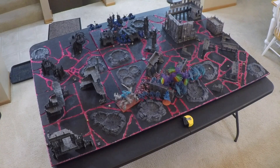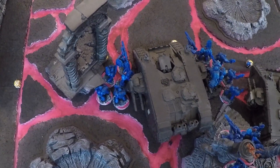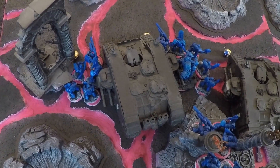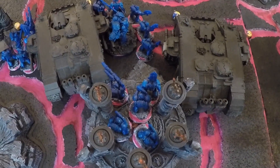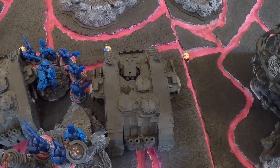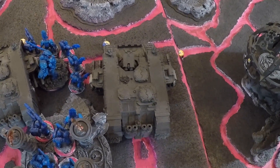The deployment is now finished. Tzeentch began to deploy first, but the Ultramarines finished deploying first, which means the Ultramarines will go first unless Tzeentch can successfully seize the initiative. Looking at the Ultramarines deployment: 1st Squad of 5 Tactical Marines, Land Raider No. 1 with the Chaplain and a squad of 3 Assault Centurions embarked, 2nd Squad of 5 Tactical Marines, the Warlord Rabout Gilamon, 3rd Squad of 5 Tactical Marines, and Land Raider No. 2 with the 2nd Chaplain and 2nd squad of 3 Assault Centurions embarked.